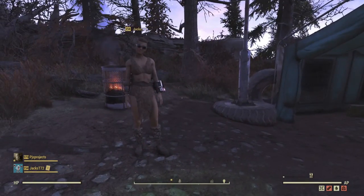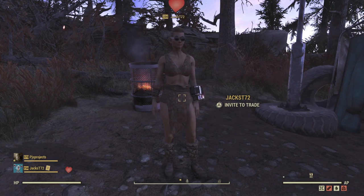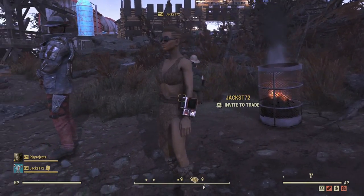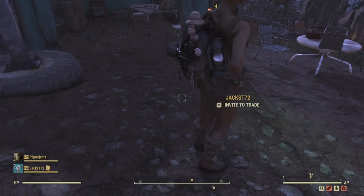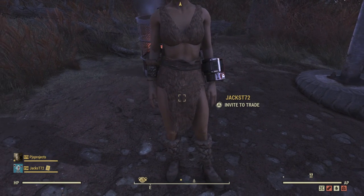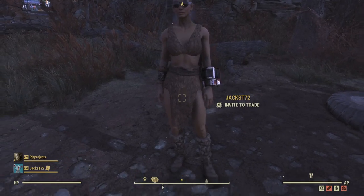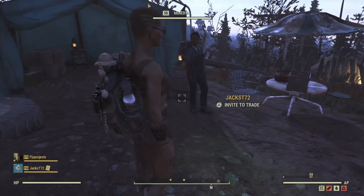Before we look at the list, let's talk about this week's outfit. This is the Wild Man or Woman rags and it's currently half price in the Atom Store for Fallout First members — 350 atoms instead of 700. There's no headpiece so you can show off your haircut, but you do get boots, a skirt loosely termed, armbands, and a fur top piece. Really nice looking outfit, really cheap, but Fallout First only.